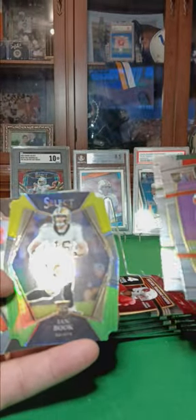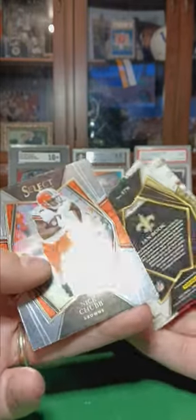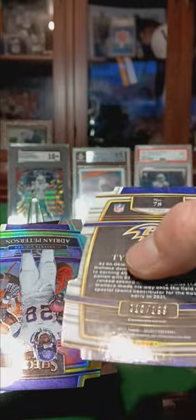So we have an Ian Brooks, yellow-green, hollow, not numbered. Mac Jones rookie. We got a purple die-cut Tylan Wallace rookie, number two. $1.99 — $10 of $1.99.